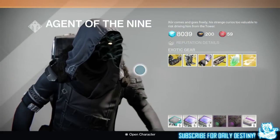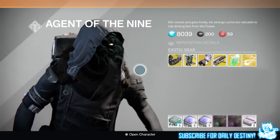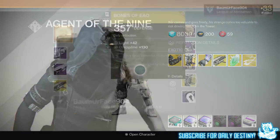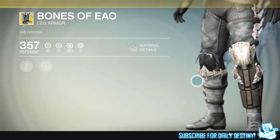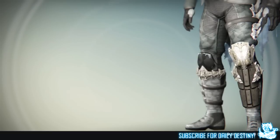Moving on to the Hunter, I believe he will bring the Bones of Eao. These are the leg armor exotics for the Hunter — they look sexy as hell. The mods are: carry more ammo for heavy weapons, and the big upgrade — double jump with an additional jump, allowing you to have a triple jump while using your Blade Dancer class. Absolutely incredible; these are ones I actually really want for my own collection.